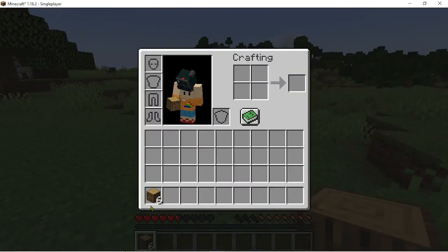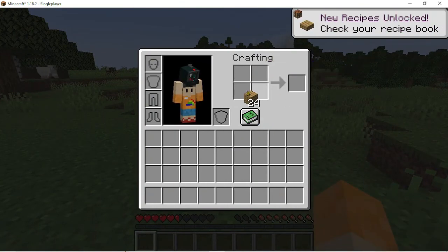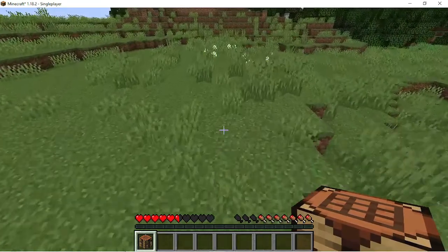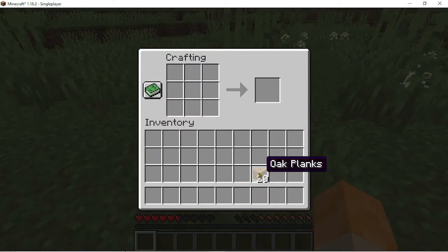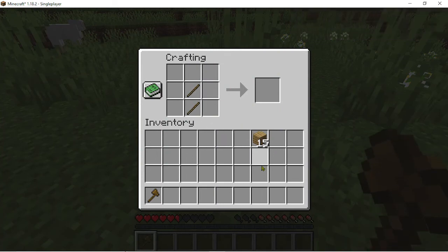Got some wood, need to turn them into planks and get the most important block in the game — the crafting table. I'm gonna put it here because this is where I'll settle in. Now I need some sticks, then some axes for killing and chopping down trees, and a pickaxe.